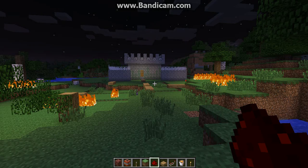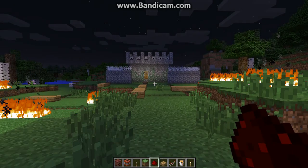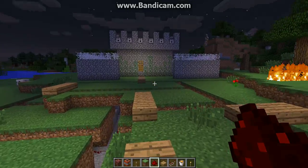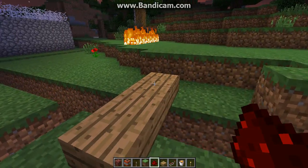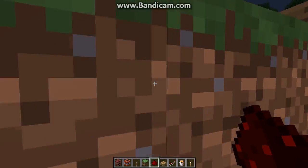Oh hey guys, Snowfuckers Isaac here, and I'm presenting an unreadable base designed for factions. It's a very effective base. As you can see, starting out here we have trenches, very good for sending in your ground troops and your frontal guardsmen.